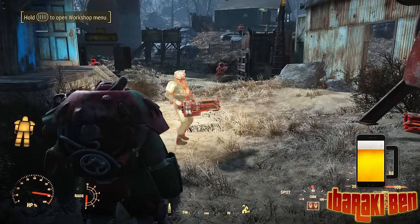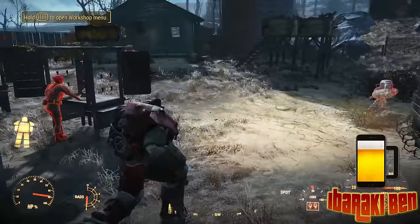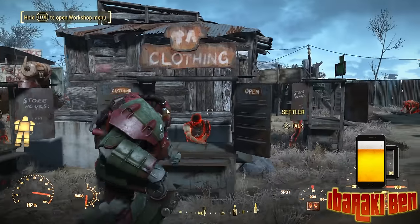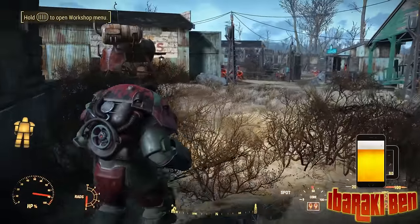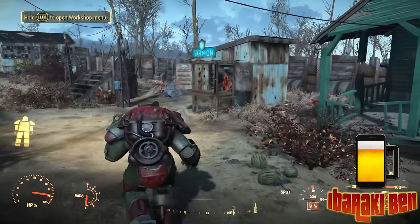Hey there guys, Ibaraki Ben here. So one of the other things that come up in Fallout is shops. You can build shops in your settlements, as you can see here. I've got my weapons shop, I've got a clothing shop, a general trading shop which is where I get most of my resources from, and then way over here I've got my armour shop.